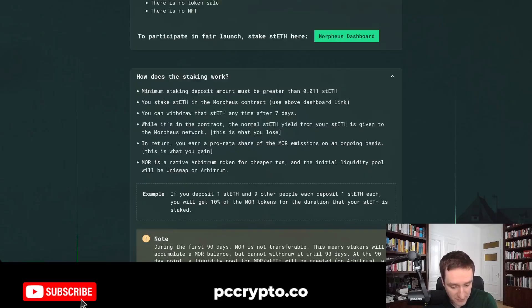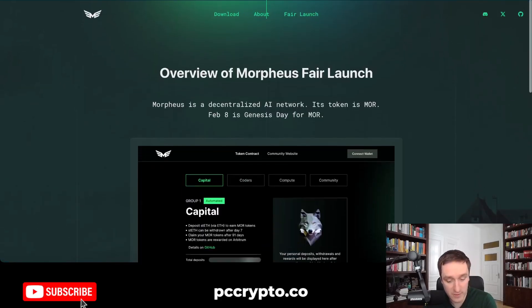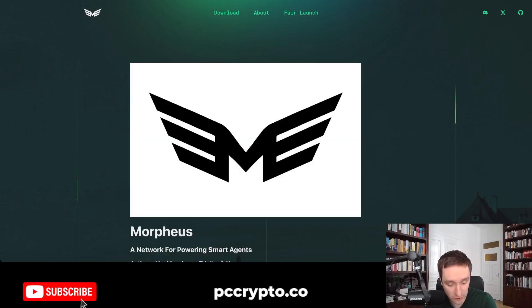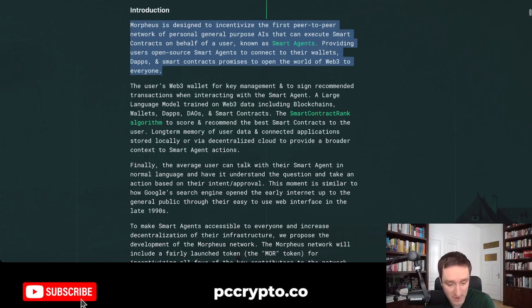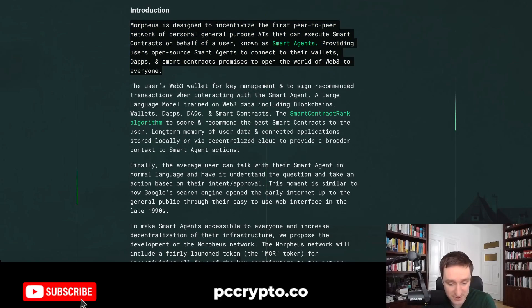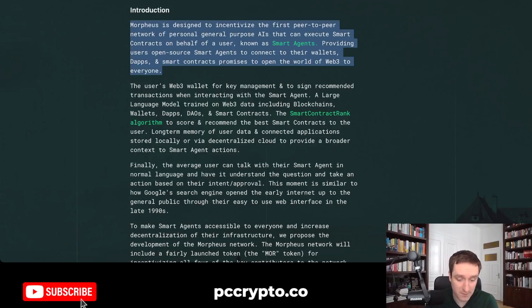Apart from that, they have quite a long summary of what they're doing if you click on 'About.' There are also extensive docs being developed with different guides for developers, for node operators, and so on. So if you want to get really into Morpheus, that's the way to go. You have the yellow paper you can read, but basically Morpheus is designed to incentivize the first peer-to-peer network of personal general-purpose AIs that can execute smart contracts on behalf of a user — known as smart agents.